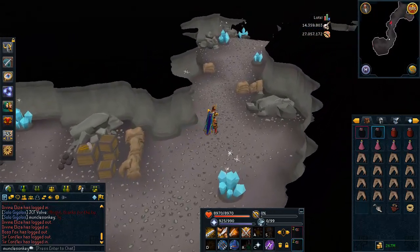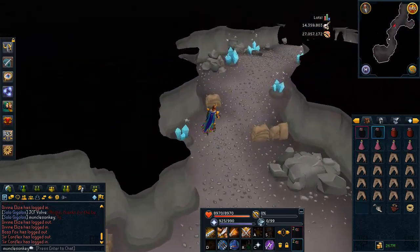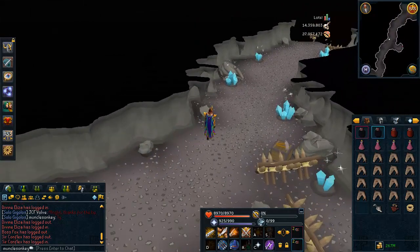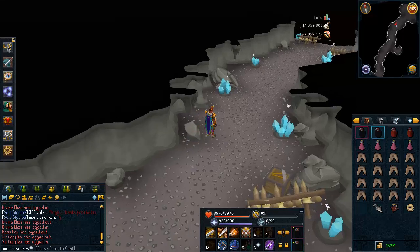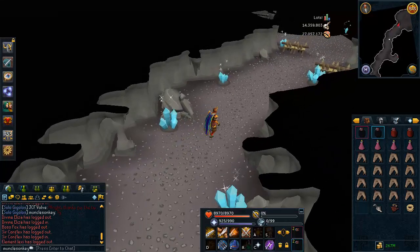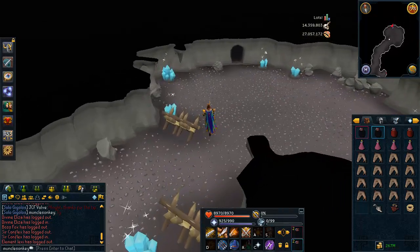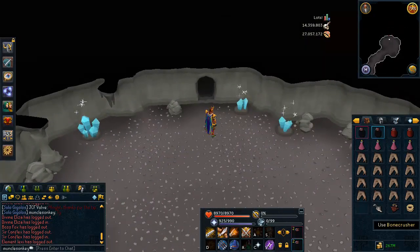What I have in my inventory — I want to quickly go over before we go in, while I'm showing you how to get there first. I have two overload flasks, two prayer renewal flasks, some super restores, and some sharks. I did not bring a Beast of Burden — if you're going to go here and camp for a long time, do bring a yak, or at least a war tortoise or something like that, and fill it with food and/or prayer potions. In my inventory I also have a bone crusher, charming imp, and tokkul-zo to teleport to a bank.